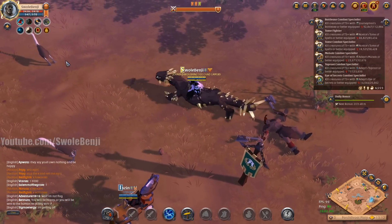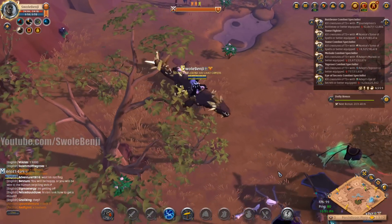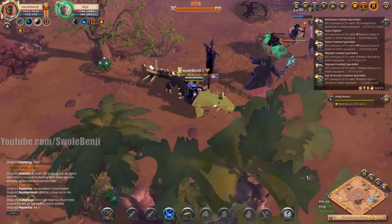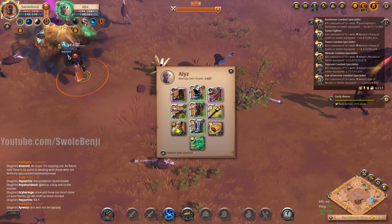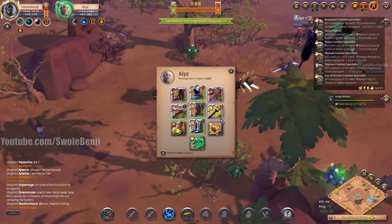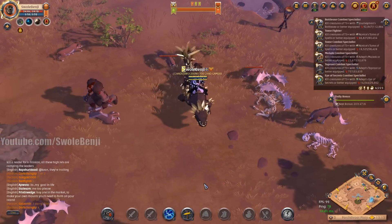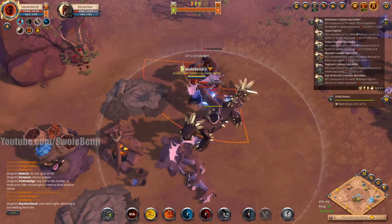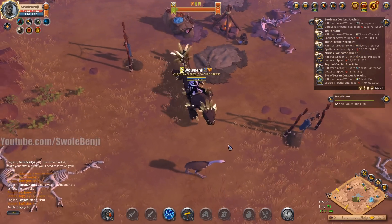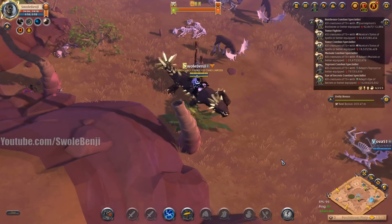We're at 2,500 faction points in 22 minutes — not the best. If you want to farm faction points most efficiently you really do need to go to the red zones. A wizard in the corner is now dead before his shot could even go off, but when it did go off it hit the mount and not me. I'm already on route to the next target.